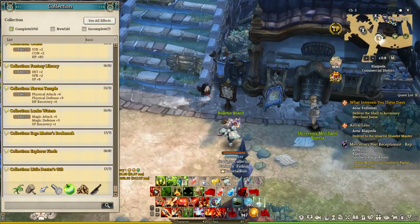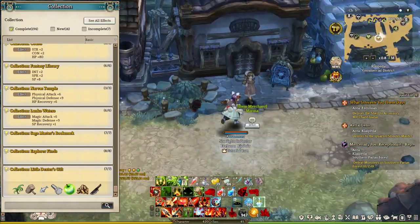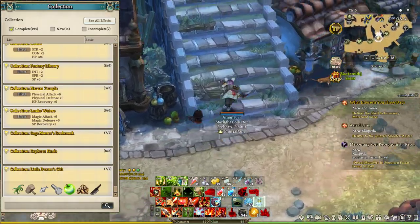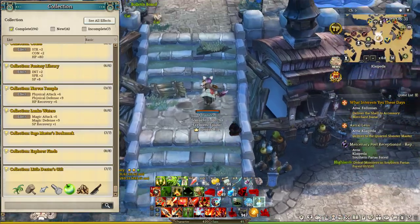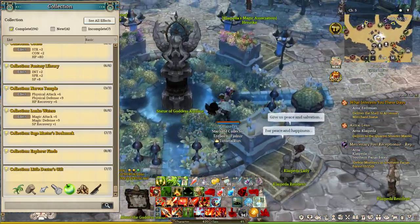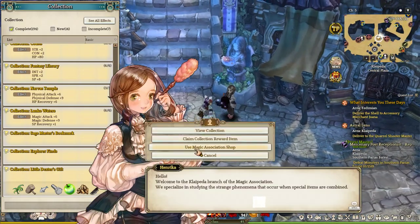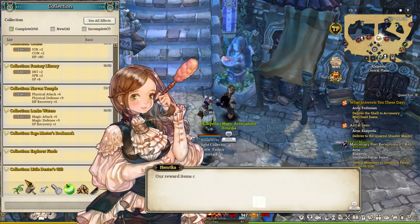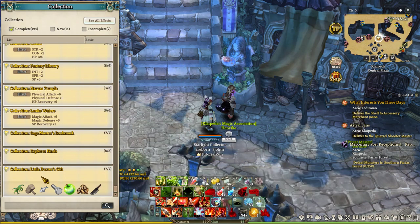You can get the collections here. In the Magic Collection Association — Enrica the Magic Association. She will give you emote 11 of the collection. You can get it 3 times per team.